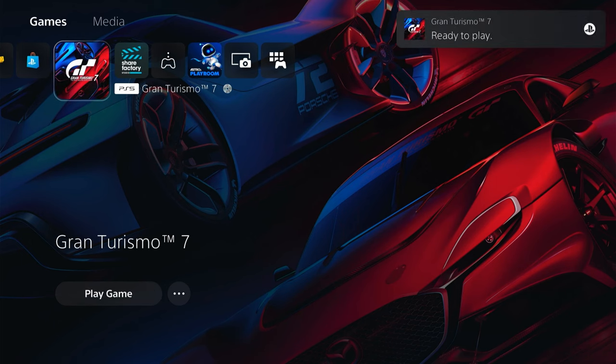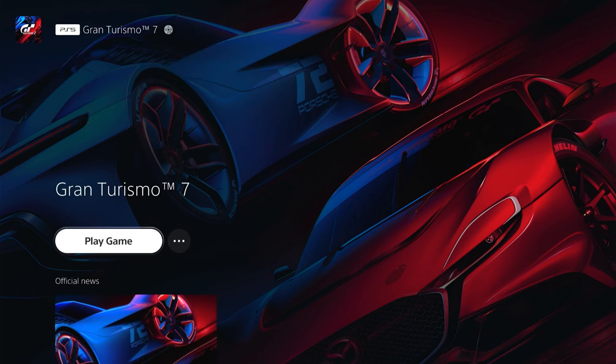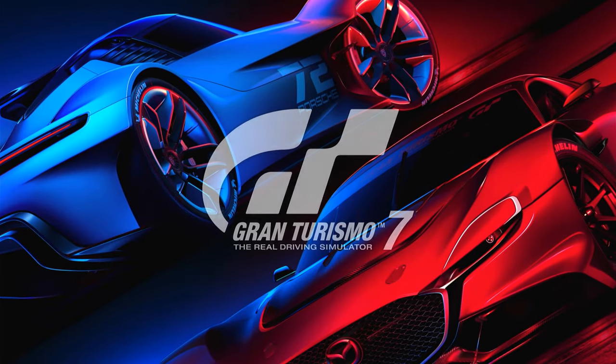Here we are at 99% and once it hits 100% it'll say play game, and as you can see the pop-up in the top right hand corner it'll say ready to play. So you simply come down and select play game and you'll have successfully installed your PlayStation 5 game from the disc.